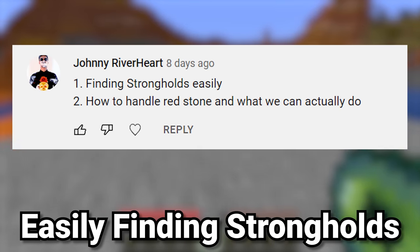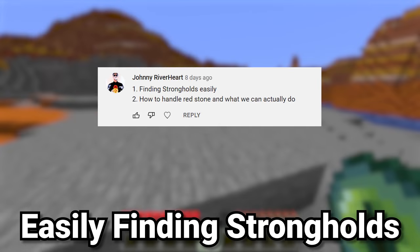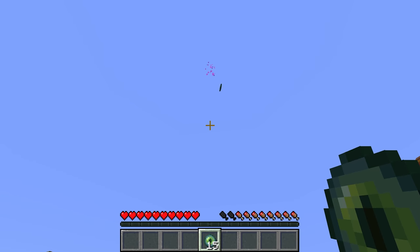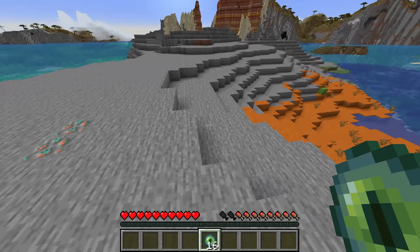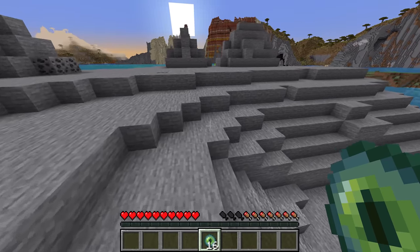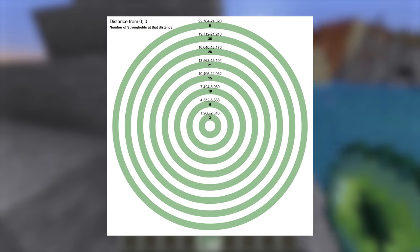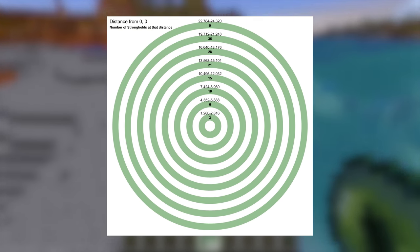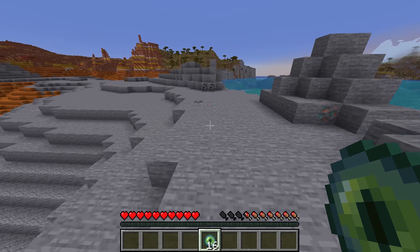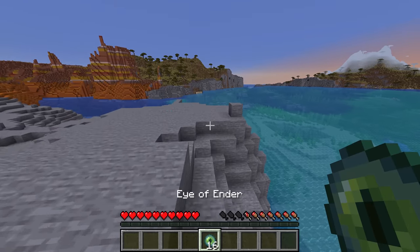The next question asks how do you find strongholds easily? Of course you know about eyes of ender leading you to the nearest stronghold, so there is already a mechanic for this, but it can take a long time. The first thing I would say is that strongholds generate in circles around the spawn of the world, and because of that you're never going to find a stronghold closer than a thousand blocks from spawn. So I'd suggest getting to about a thousand blocks out in any direction before you start throwing your eyes of ender.